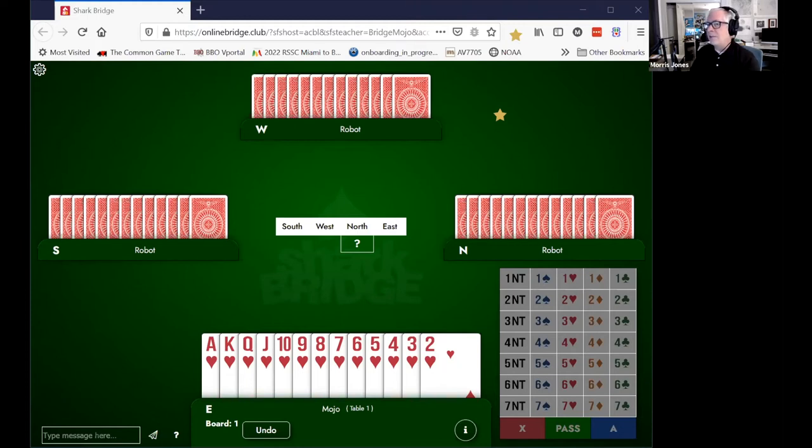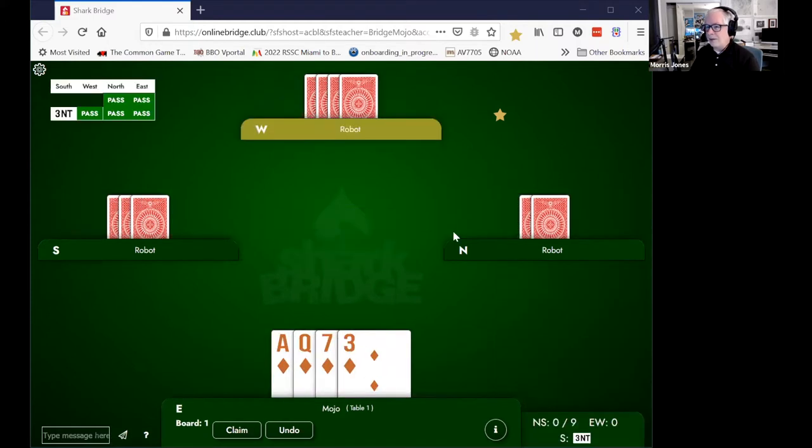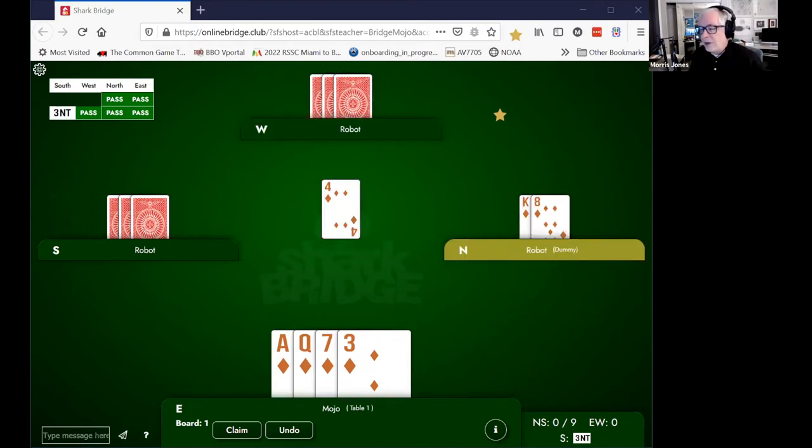Let me give an example hand here. This one's kind of obvious, and that's what's pretty cool about it. Let's say that we're sitting third seat, and our partner leads the four of diamonds, and over in the dummy there, you can see the king and the eight on the right.